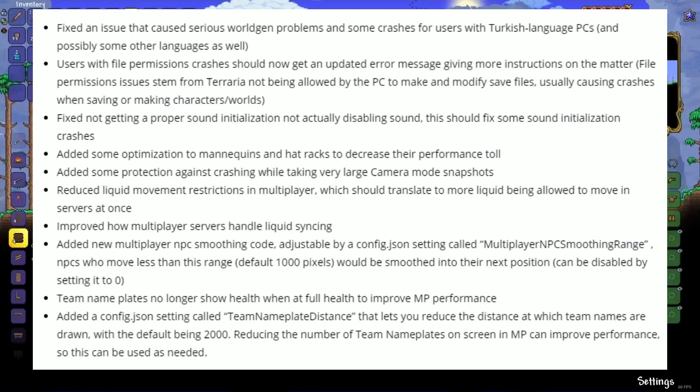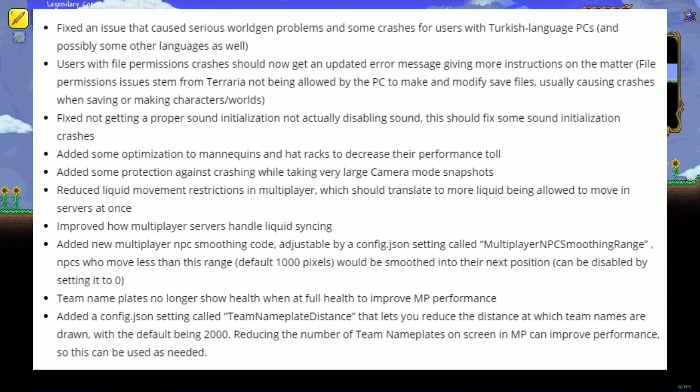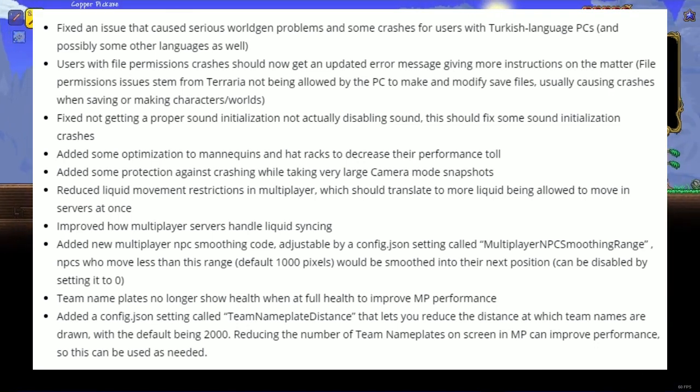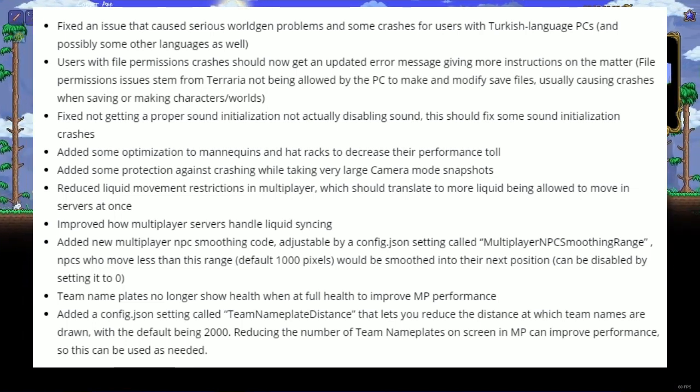Added protection against crashing while taking very large camera mode snapshots. Reduced liquid movement restrictions in multiplayer, which should allow more liquid to move in servers at once. Improved how multiplayer servers handle liquid syncing. Added new multiplayer NPC smoothing code adjustable via a setting named 'Multiplayer NPC Smoothing Range'. Team name plates no longer show health when at full health to improve multiplayer performance. Added a 'Team Name Plate Distance' setting letting you reduce the distance at which team names are drawn, with the default being 2000.